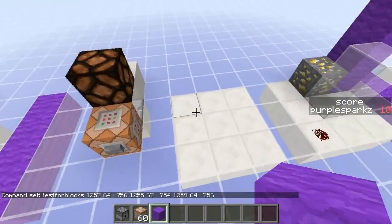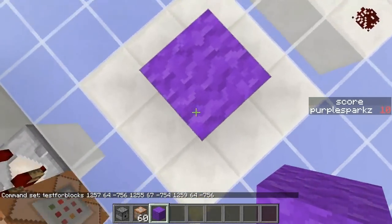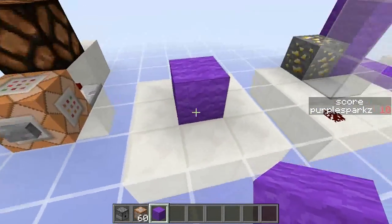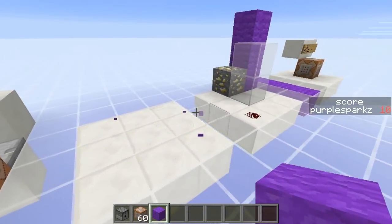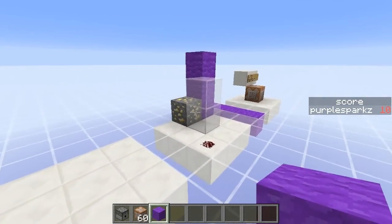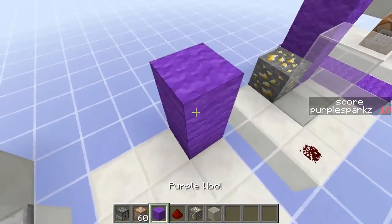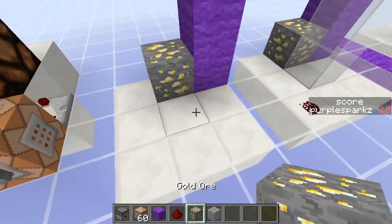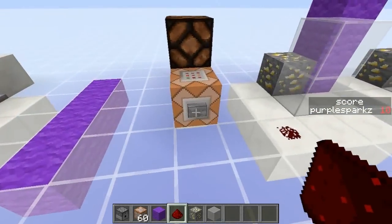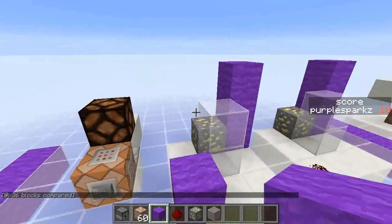Many of you have probably heard of test-for-block, where you can specify a coordinate and test whether it is a certain type of block, like checking for purple wool. What they've done now is you can check an entire area. We've got two comparative areas here — if I click this right now, it's going to compare this one to that one and determine they're not the same. I can start placing stuff down to match that design, and it still won't work until I put this last piece down. Then they match and the light turns on. You can't put different things where they shouldn't belong.